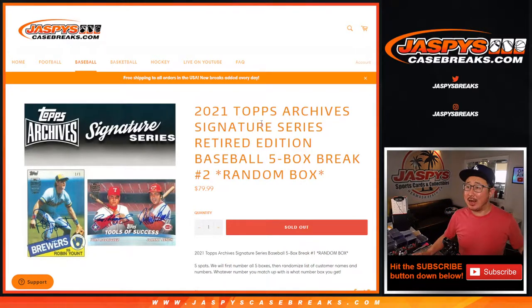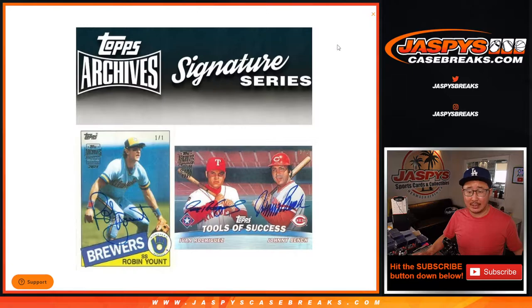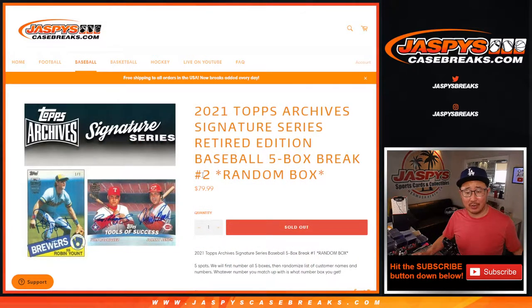Hi everyone, Joe for jazbeescasebreaks.com. This is another new release right here we got today: 2021 Topps Archive Signature Series Baseball Retired Player Edition. We've got some old school guys here — if you like those old school guys, it's a good way to chase those autographs.